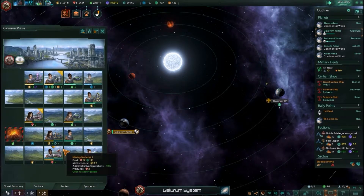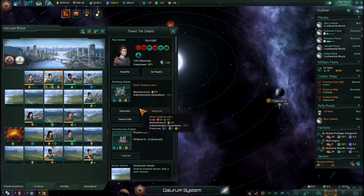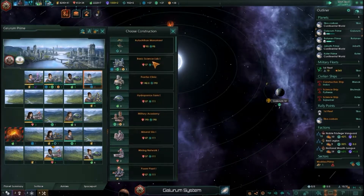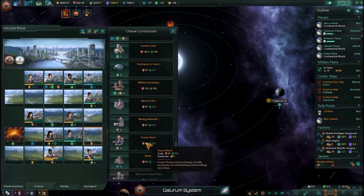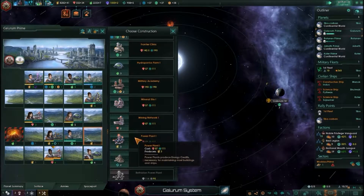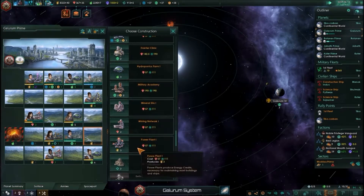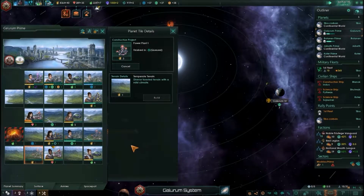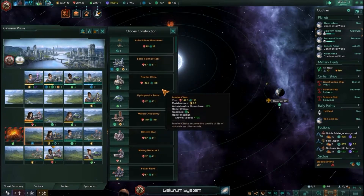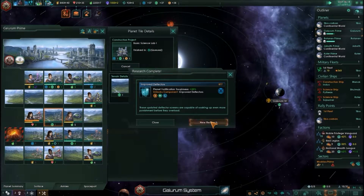Grab you, grab you, grab you — to physics. Build you — that's a science lab. Build a science lab. Build power plants. Power plant and power plant. And science lab, science lab, science lab. New research — combat rules. Yeah okay.